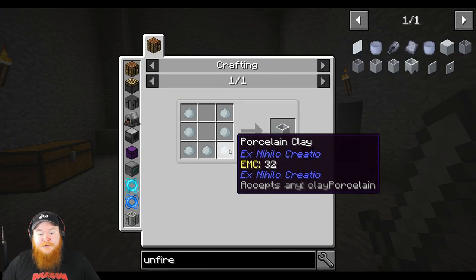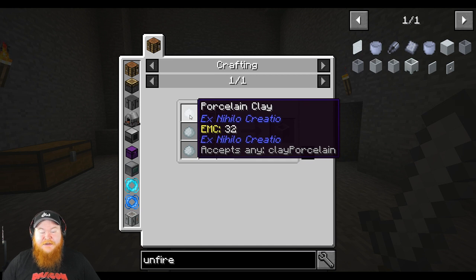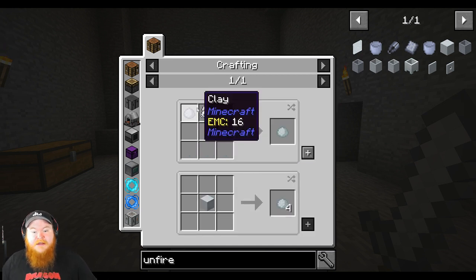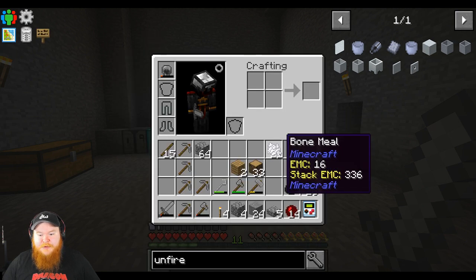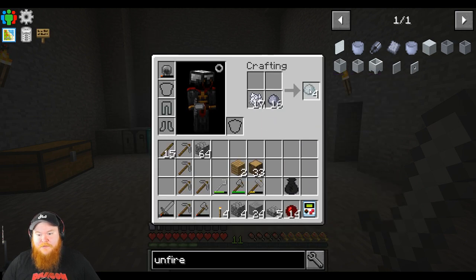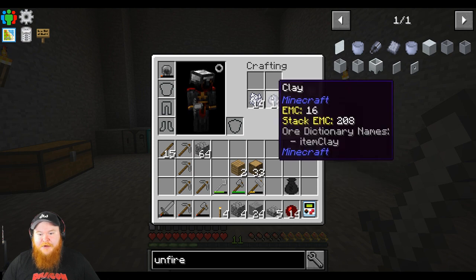We need 7 porcelain clay. It's 1 clay and 1 bone meal per porcelain clay, so that shouldn't be bad. We have enough here, so let's go — 1, 2, 3, 4, 5, 6, 7. There we go.